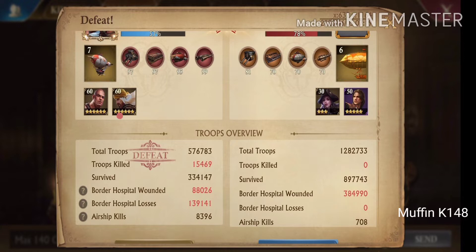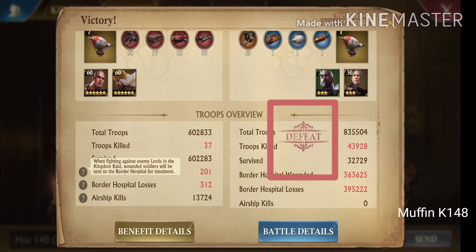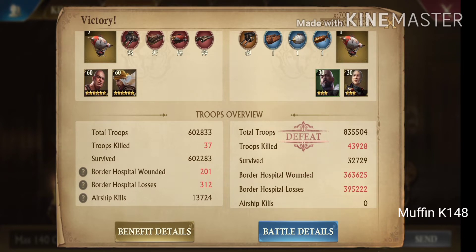Another — this time good — graphical change is the defeat sign on the lost side. It is a little more visible who lost now. But you're more interested in how to read reports, right? Okay, now back to serious changes.